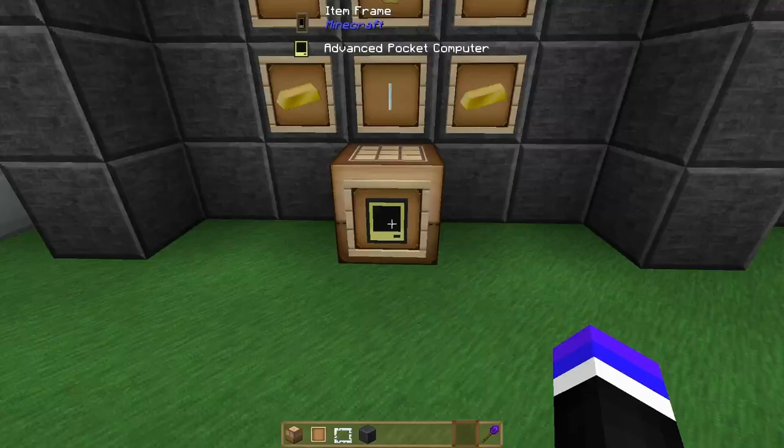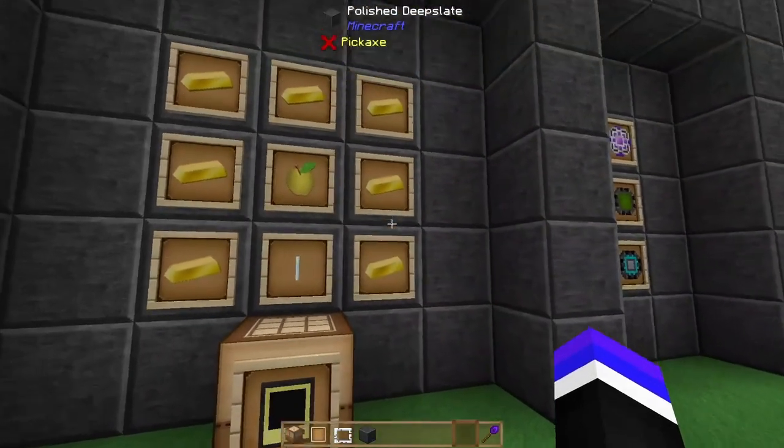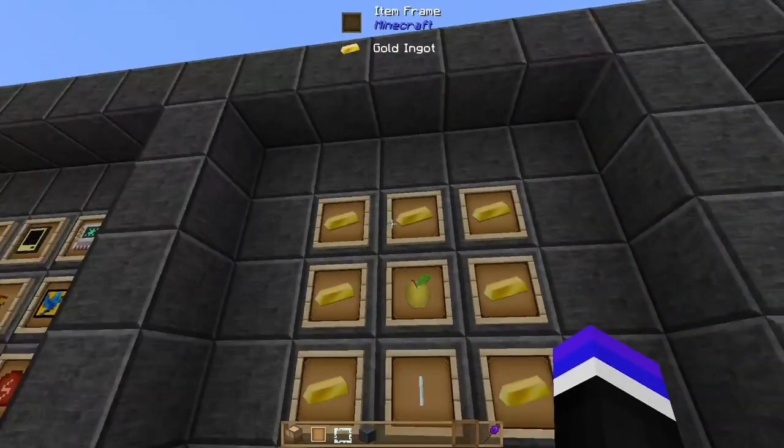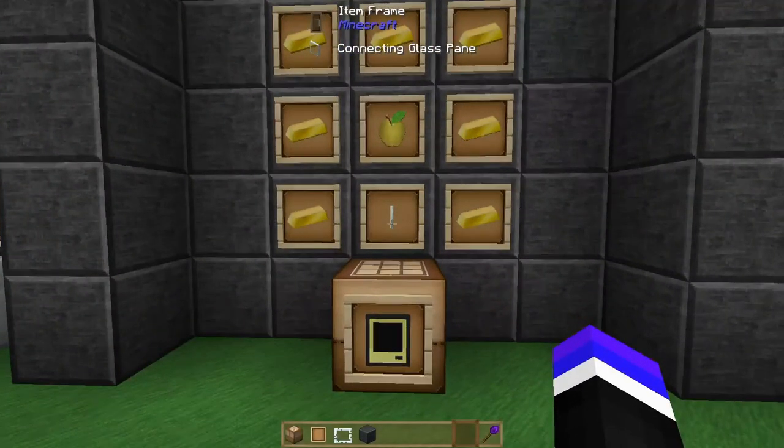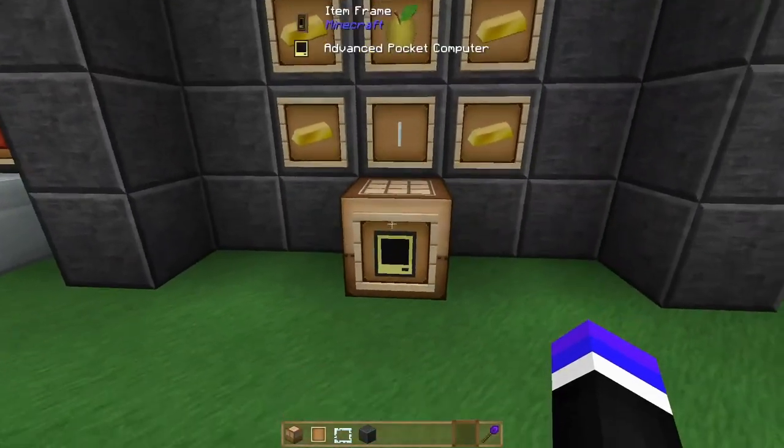First up we'll have the Advanced Pocket Computer, which is simply seven gold ingots, a glass panel — any glass pane — and a golden apple.